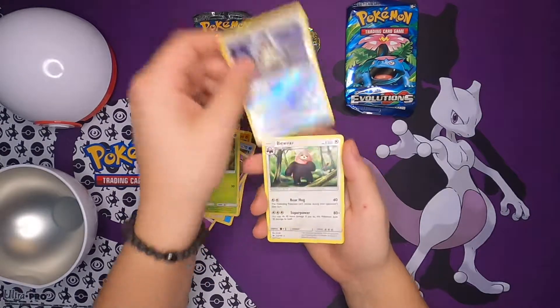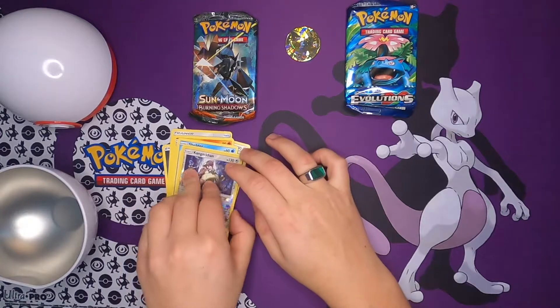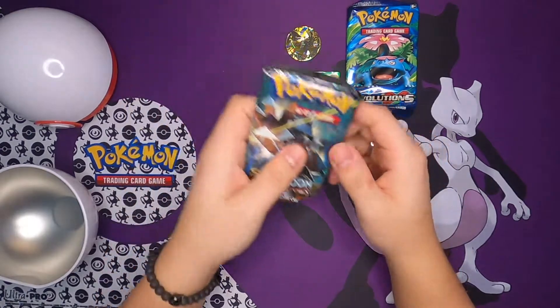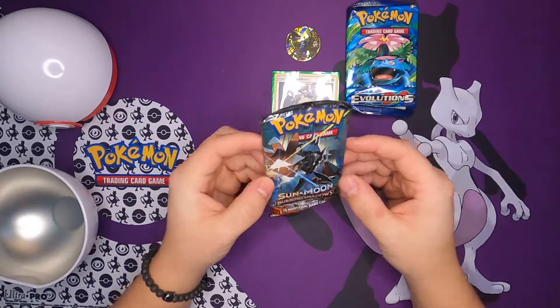Alright, let's get on with the Rare. I'm gonna go ahead and sleeve up the Kangaskhan. Let's put this guy in here — put it in the middle. Okay, moving on to Burning Shadows Sun and Moon. Let's see.